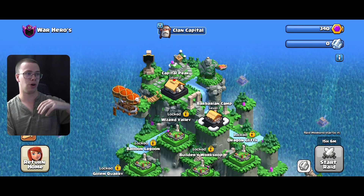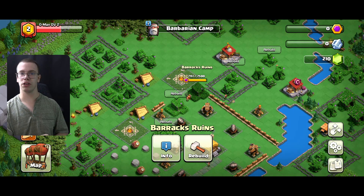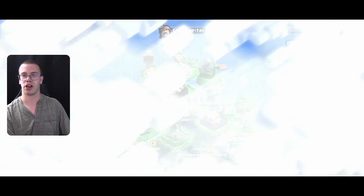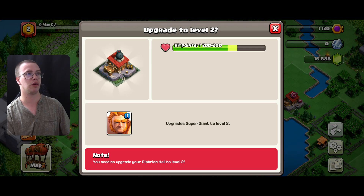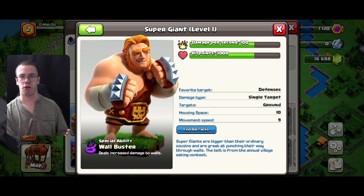We can use the Capital Gold from the tutorial on our base. I'm going to use it on the Super Barbarian Barrack. I'm also going to use runes from one of my other bases to get access to the Super Giants - let's go to the Barbarian Camp and use those runes to unlock the Super Giants. Now we have Super Giants unlocked. You can modify your attack strategy and check the stats of these troops. Right now we only have 60 housing space, so after unlocking your Super Giants I would prioritize the next army camp to give you more troop space and more flexibility with your army composition.